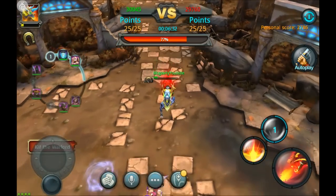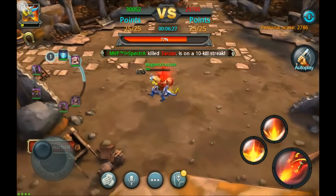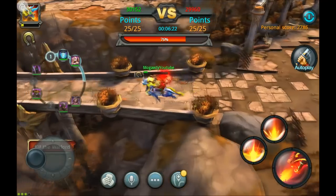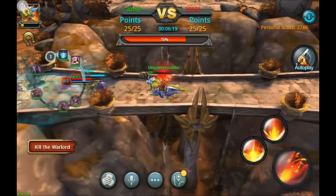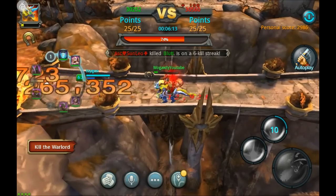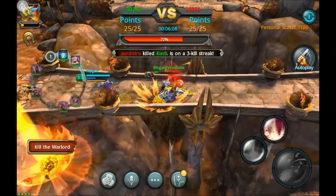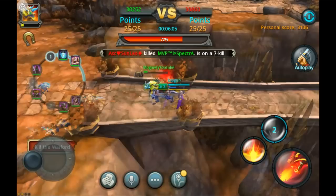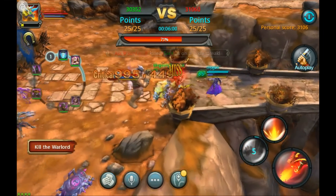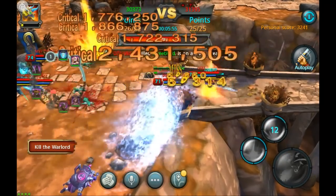Continuing to move down here, being very cautious because my mount is very low on health. Going along the bridge — we got a kill, I saw that plus 100 up there. There are enemy players — now there are four enemies on me.